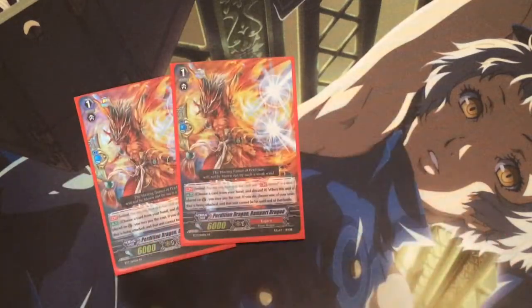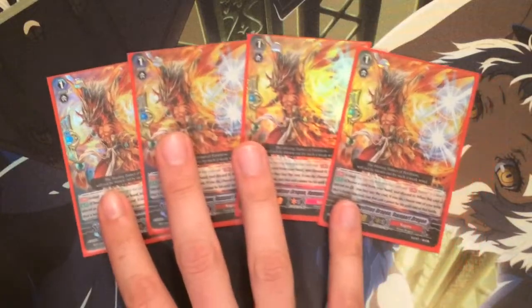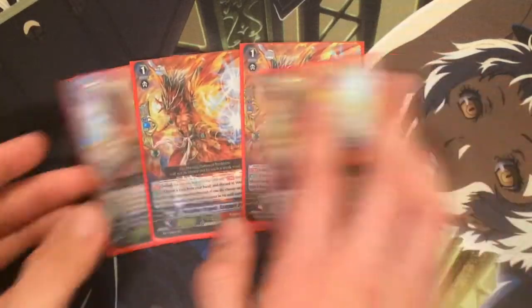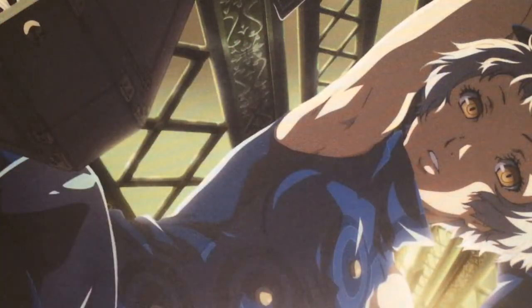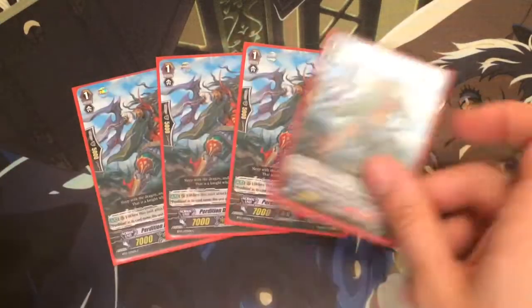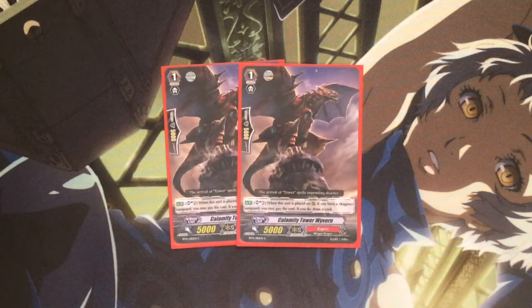Four perfect guards. Nothing in this deck uses a special counterblast, so you don't need to run the Perdition PG — I just like how the art looks. And then four of the 10k attacker for Perditions, pretty standard. And two Calamity Tower — this card is awesome in this deck with its Soul Blast 2 draw ability. It powers the Legion and gives you that extra draw.